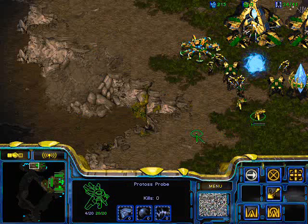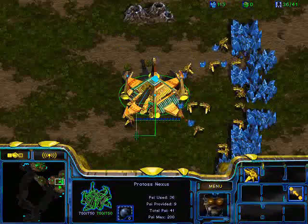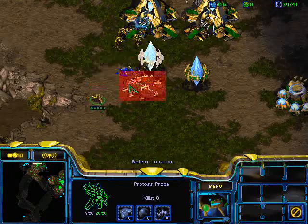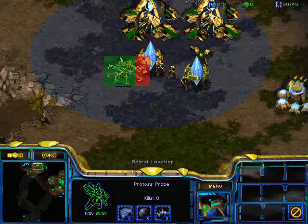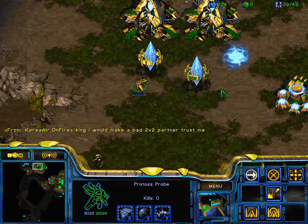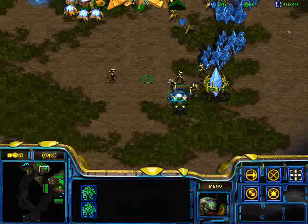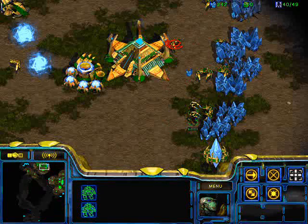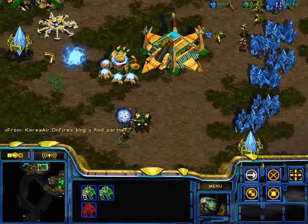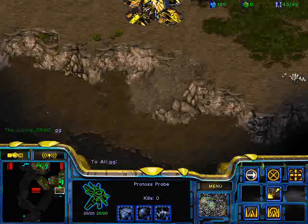He built a shield battery — he thinks that's going to help him, but it's not. As you can see, I trapped his dragoon right there. That was kind of planned — I knew my zealots were going to go there. That dragoon died, and now the shield battery is also going to get destroyed. I'm building my own shield battery to trap the other dragoons from the other gateway. 5 zealots against whatever he has — no chance. I'm splitting my zealots to attack his dragoons and his probes, just picking up everything he has. His shield battery isn't helping there.